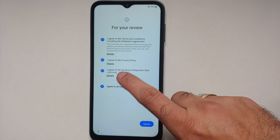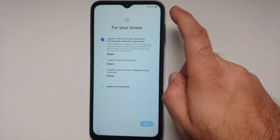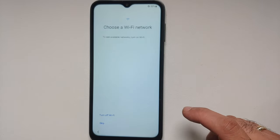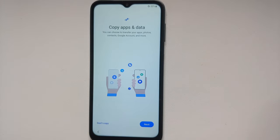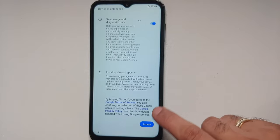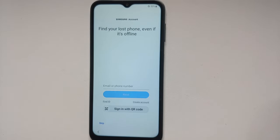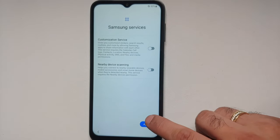I think agreeing to all is optional, but let us agree to the terms and conditions. Then we can go back and agree to the privacy policy and say agree. Skip this here, skip one more time, do not copy anything, and we can go into accept and skip this as well — doing all of this to just skip everything and get to the home screen.